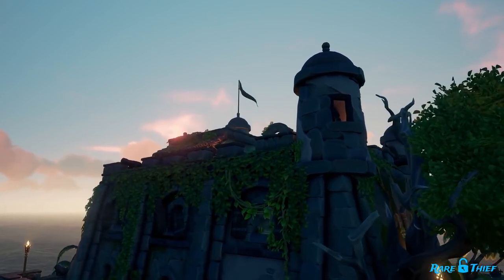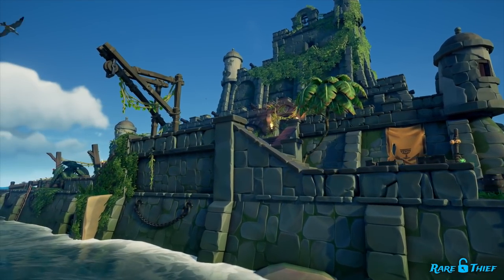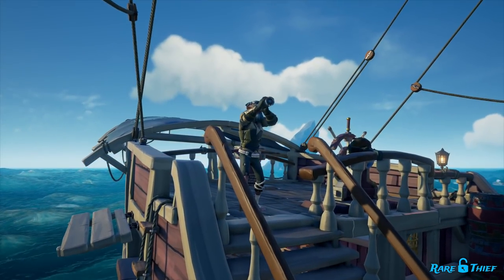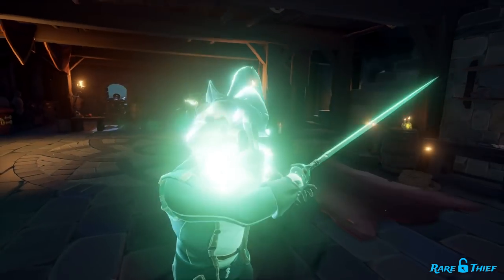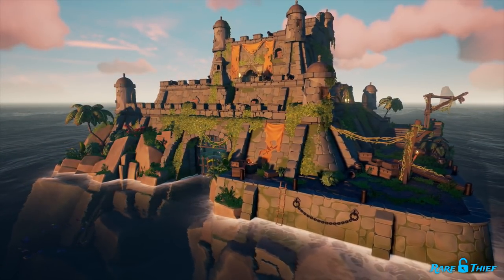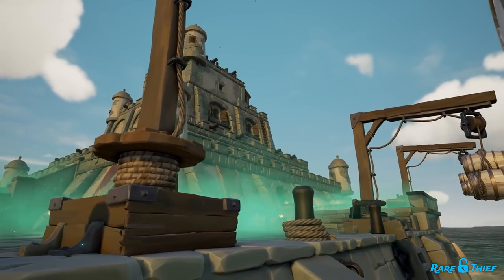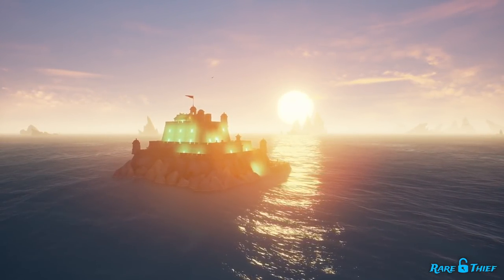So how exactly do Seaforts work, and what makes them different than Skeleton Forts? Seaforts are naval strongholds provisioned with cannons, resources, and treasure. Similar to Skeleton Forts, Seaforts can be active or inactive. When active, Seaforts provide a small raid experience for all pirates to try and conquer. Unlike Skeleton Forts, there isn't a giant cloud in the sky to signal nearby pirates that a Seafort is active. Also, more than one Seafort can be active at the same time. You can tell if a Seafort is active if it has raised flags and a green glow that you can spot from a distance.